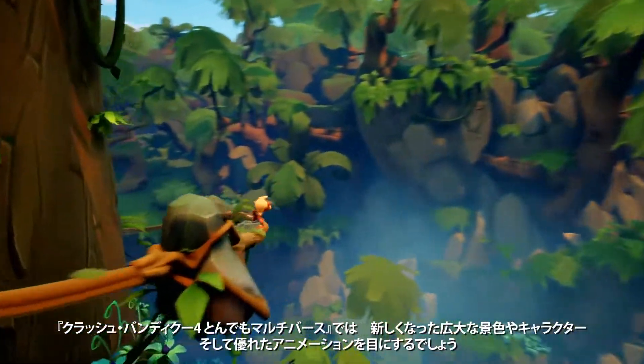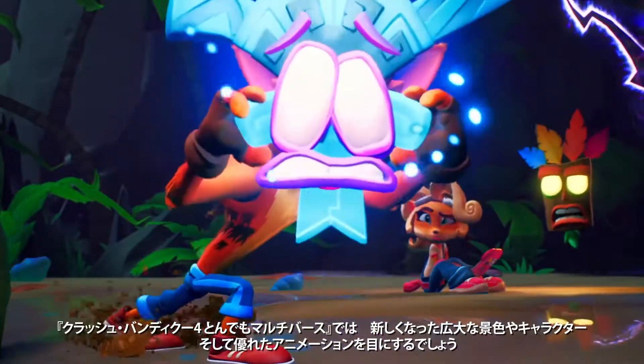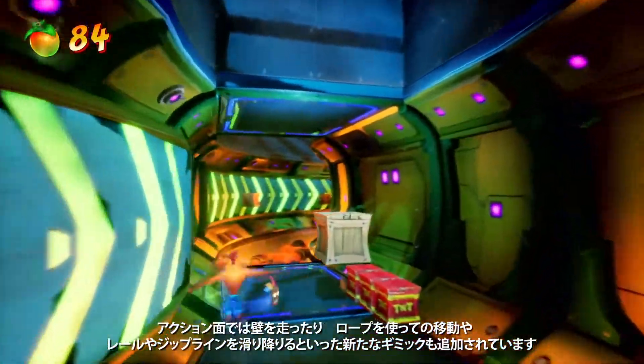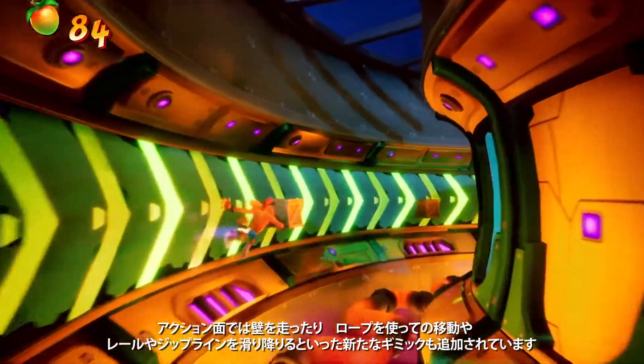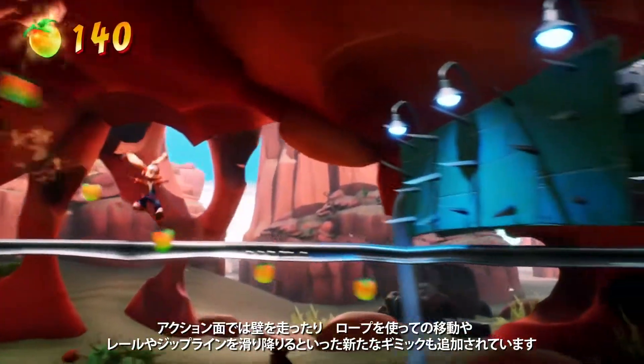Throughout Crash 4, you'll see wide open new vistas, new character models, and lots of expressive animations. And with all of that also comes new additions to the platforming, like having the ability to wall run, rope swing, rail grind, and zipline as well.